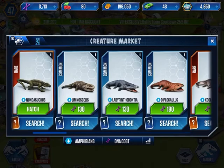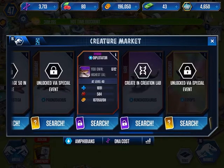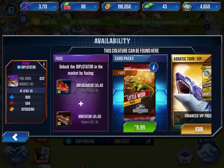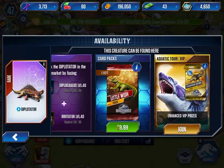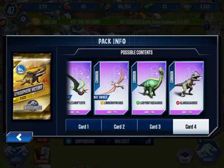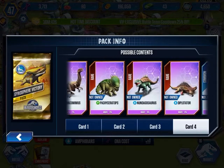Let's go to Amphibians. 16,091 health with 584 attack — this could literally be my best creature. The free way to get it is if you fuse the Irritator and a Diploitosis. You can get a Little Wish Pack or an Aquatic Curvy IP, Ophiocomimus. But the chances of getting one are very low.